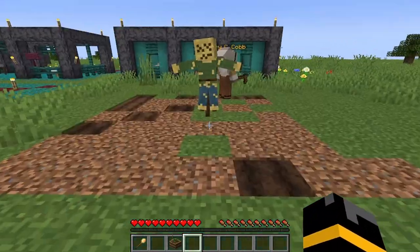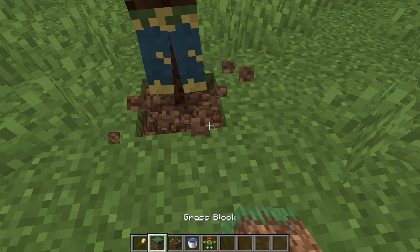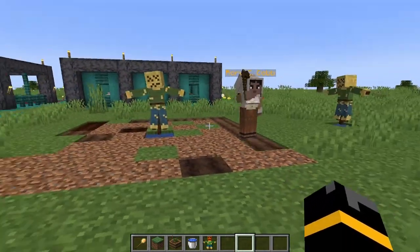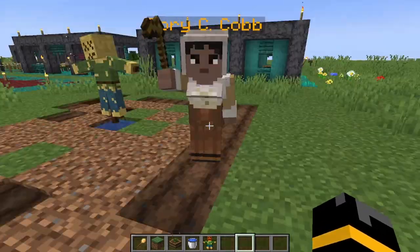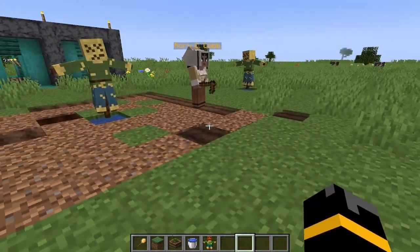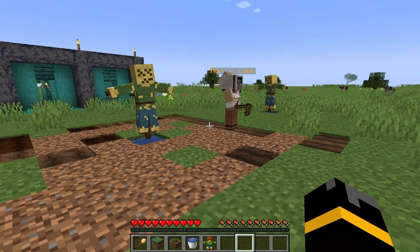You also need to supply your fields with water, which can be done underneath, as the farmer will only farm in a five by five area around this. Having a block of water will mean all of this gets watered properly. That's how I set up my fields and farmers for my village to start supplying them with food.